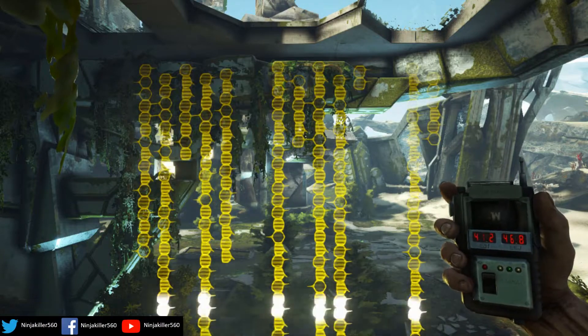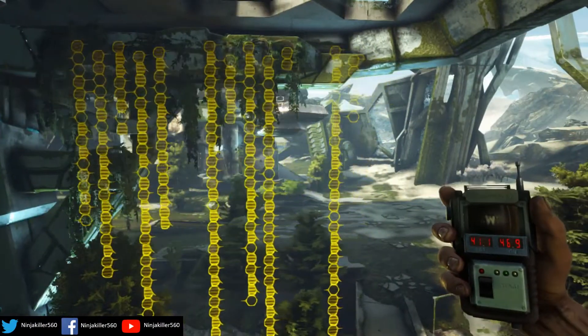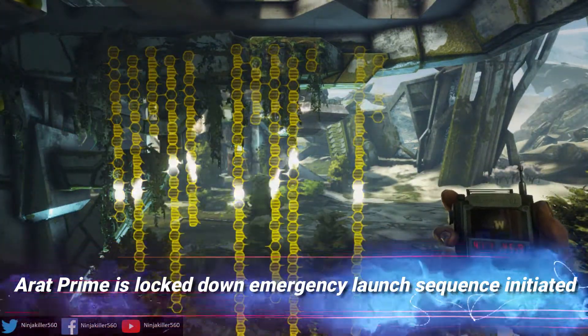The next banner location is actually located near a Helena Note. This is banner eight, and it says: 'A Rat Prime is locked down. Emergency launch sequence initiated.'